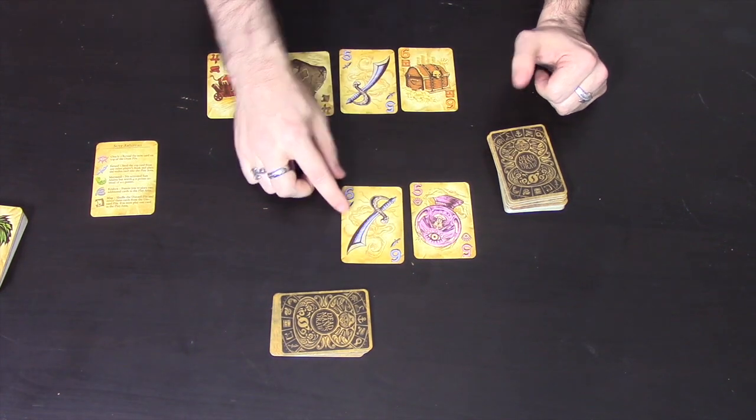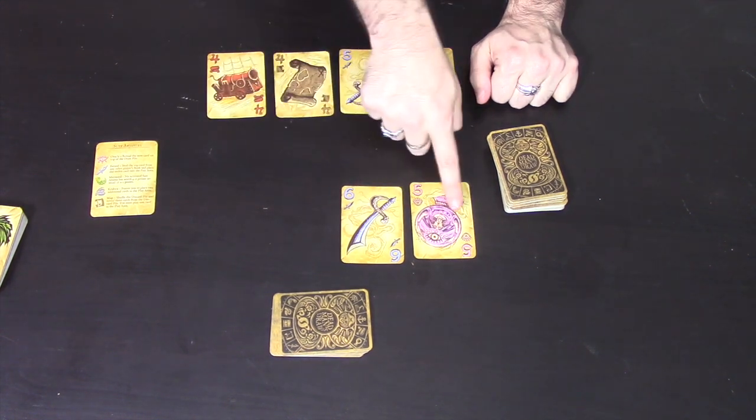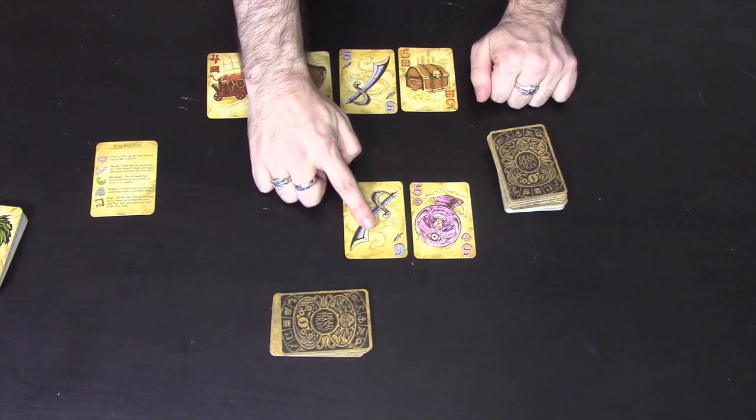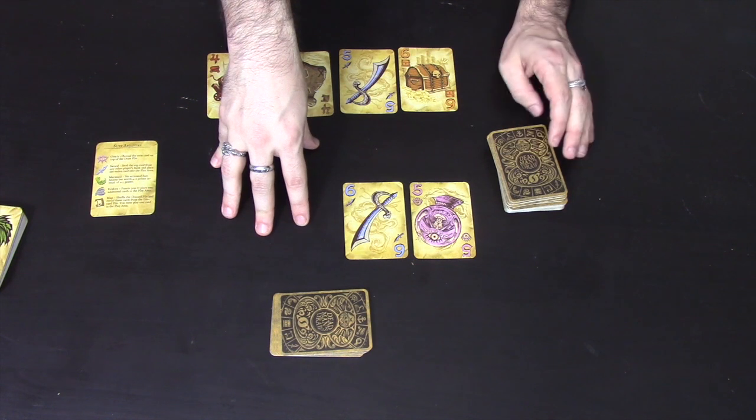When you draw a sword you are allowed to steal one card from someone else's bank that doesn't match any card in your current row and doesn't match any you already have. This allows you to take something you have yet to get and also perform the ability of the card you take.